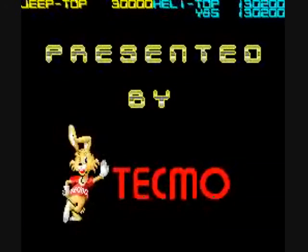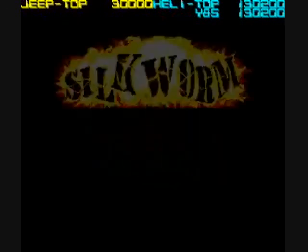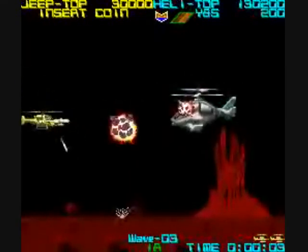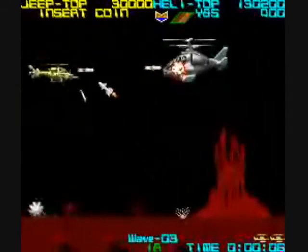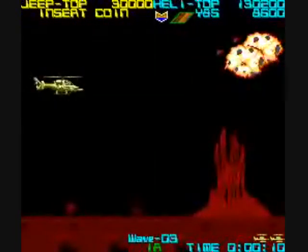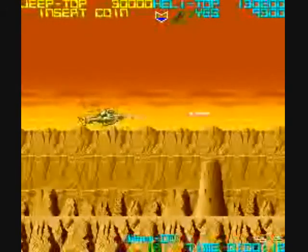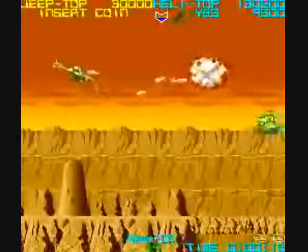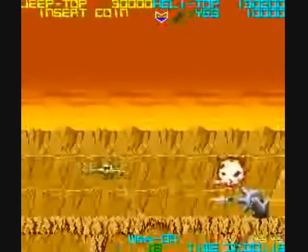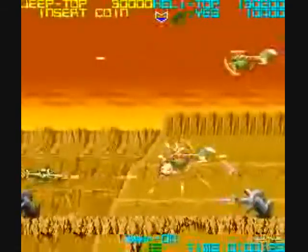You can press a button during the countdown to end it early and go to game over. That Tecmo bunny is their mascot — he's appeared in a lot of Tecmo games, or at least the start of them. We'll defeat the boss from wave three and go to wave four. You get a bonus at the end of a wave for how long you lasted with the life you had when the level ended.